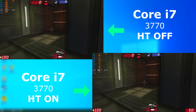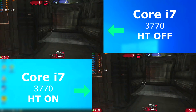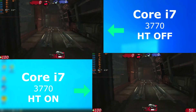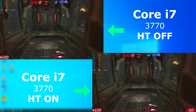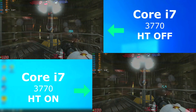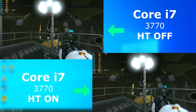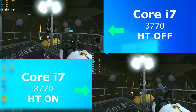I included Unreal Tournament 3, which I forgot to do last time. Yes, it's an older game, but it's interesting to see how they handle. They both seem to run about the same, but the enabled run seems to always have a slightly higher frame rate. Portal 2, like before, had similar frame rates between the two, but this time it was done without the GPU being absolutely pegged — it bounces between 70 and 80%, so there's a bit of headroom.